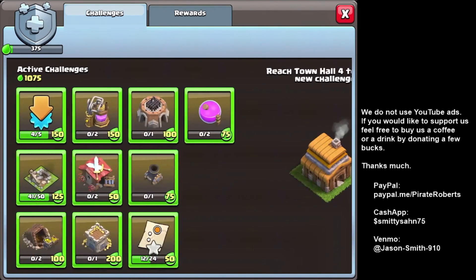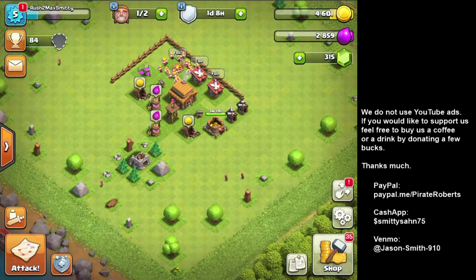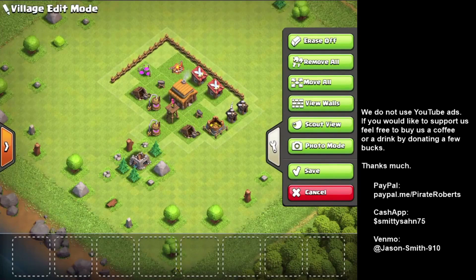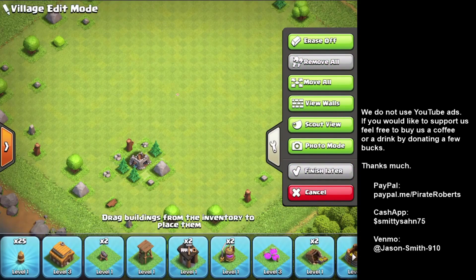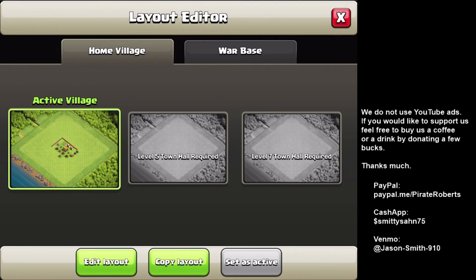These are the basic challenges just for getting to Town Hall 3. Once I get Town Hall 4 it'll unlock more. This is completely different from the normal monthly challenges. At Town Hall 3 you also unlock the village editor, which lets you remove all buildings and rebuild your layout. At level 5 you get an extra layout slot, and at level 7 another one.